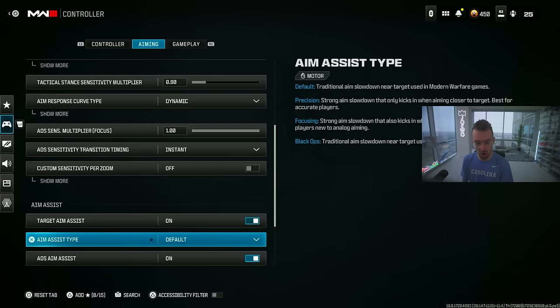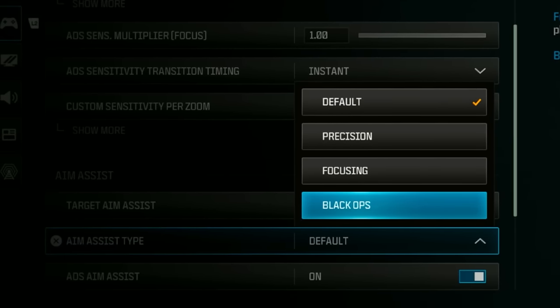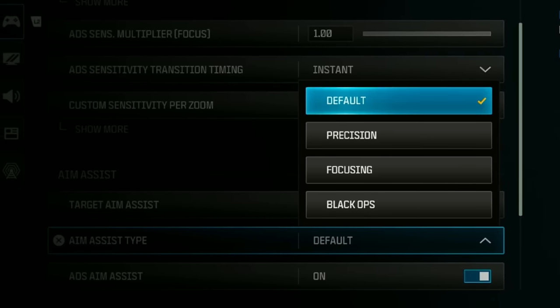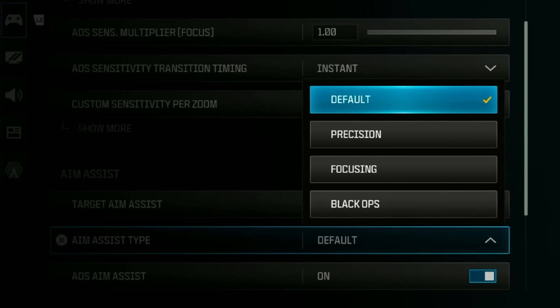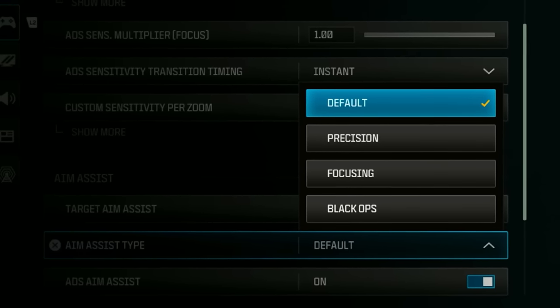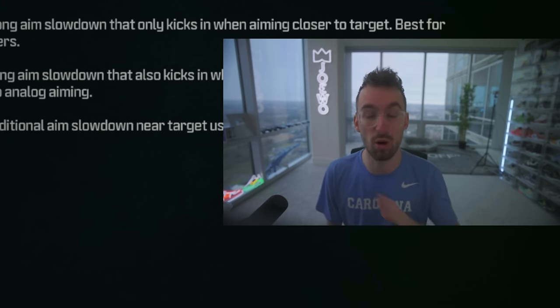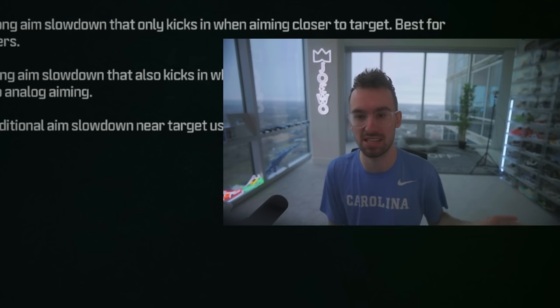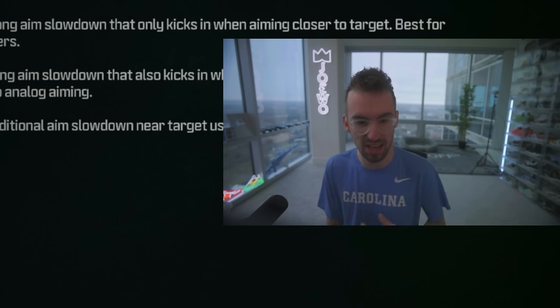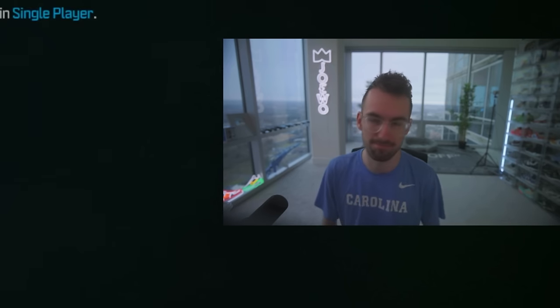For target aim assist and aim assist type, some people say black ops is better — that's the traditional aim slow-down from black ops games. I have always played on default, and a lot of people I know are still on default. Give it a shot based on preference. Some settings like sensitivity and aim assist type are personal, but I have mine on default.